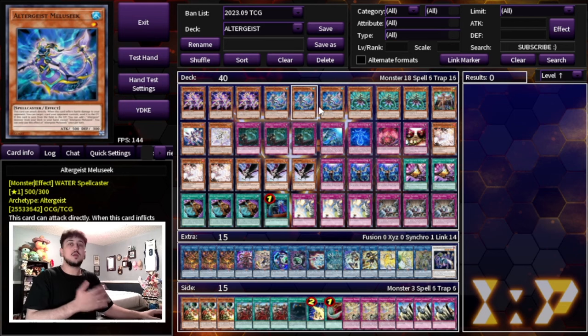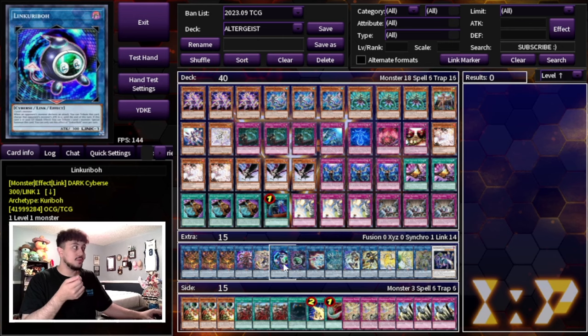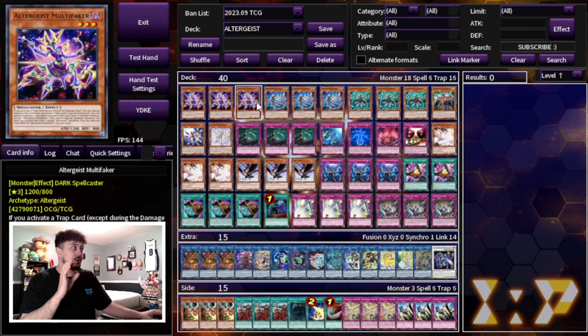Milliseek, when it's sent to the graveyard, can search you an Altergeist monster. That's really powerful because you can use it to link away into cards like Anima going second, or cards like Almirage and Link Karibo, and then you get the search effect off. It also has a battle phase effect — it doesn't come up as often as it used to, where you'd attack directly and send a card your opponent controls — however, it's still a very powerful effect when it does come up. And then three Marionette, being able to set any Altergeist Trap directly from your deck, is really powerful as well.